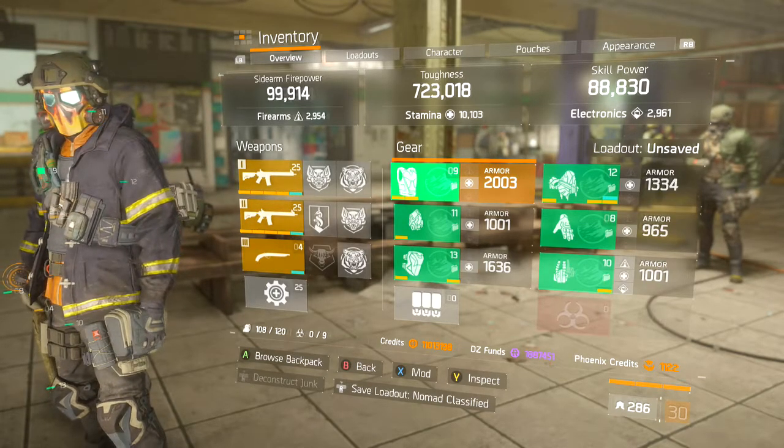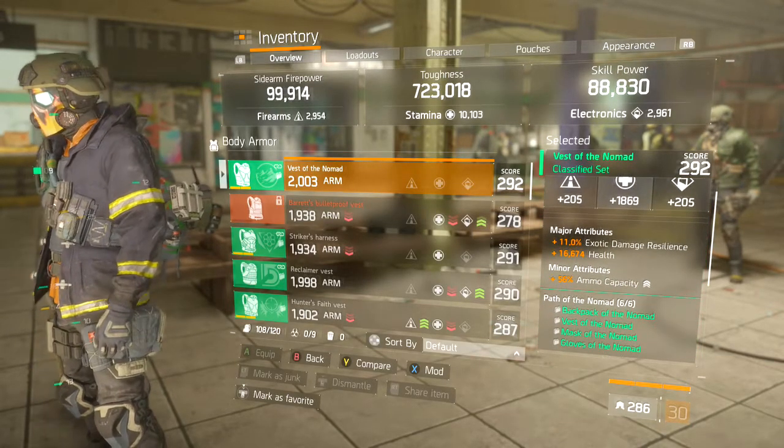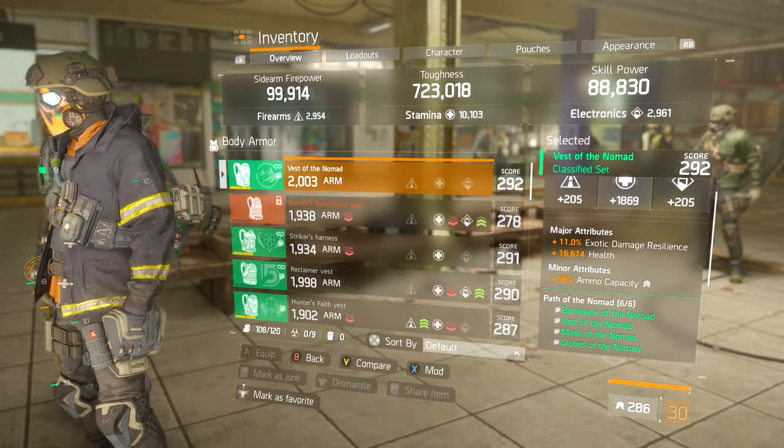For the armor piece, I'm using a Nomad Classified with 2,003 armor. Here are the rolls — I'm using 11% exotic damage resilience.